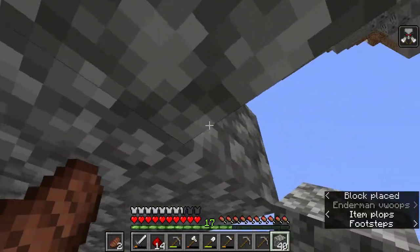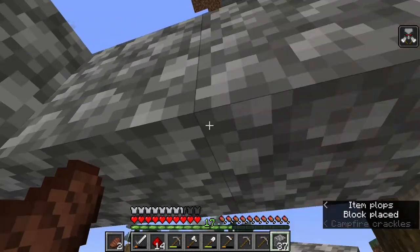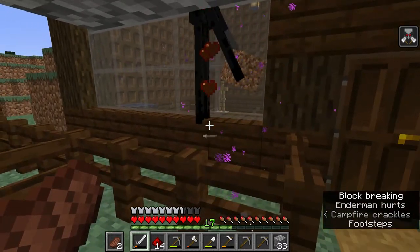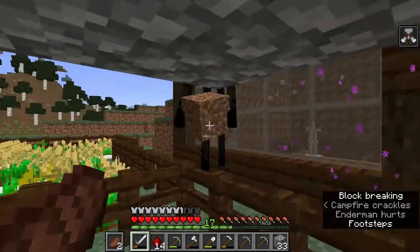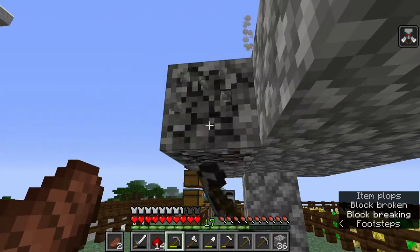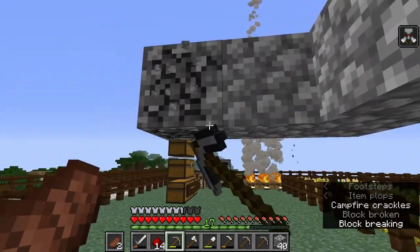I'm going to make diamond pickaxes for everyone. I'm going to get the obsidian. You are going to die right now and you're not going to kill me because you're trapped in a fence and I'm under an area you can't reach. Yes, I got him! And he dropped me an ender pearl. That's good. Maybe I should light up the top of the house so that nothing can spawn up there. We're going to put lights on our roof.